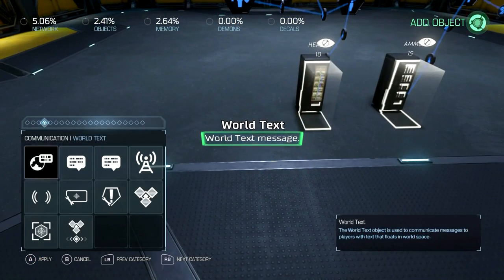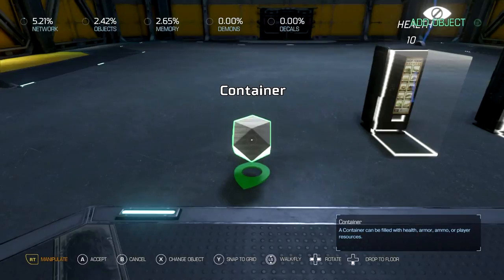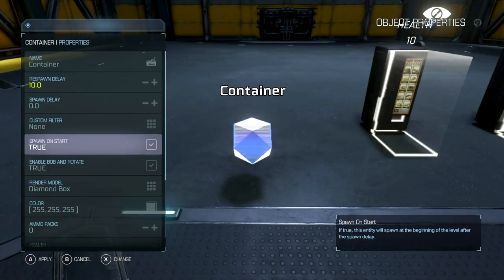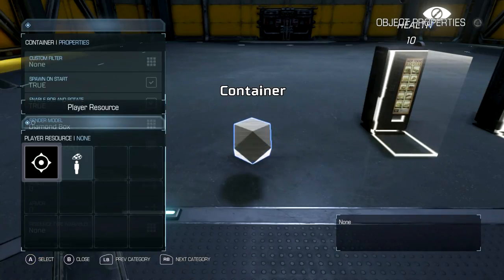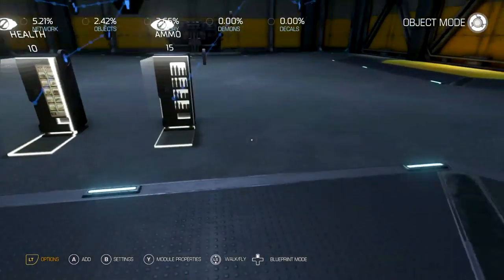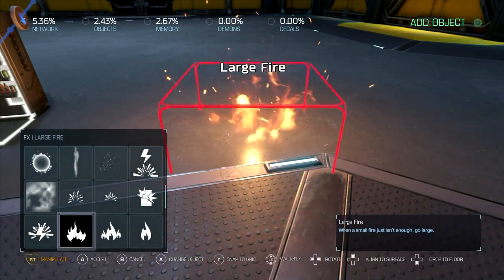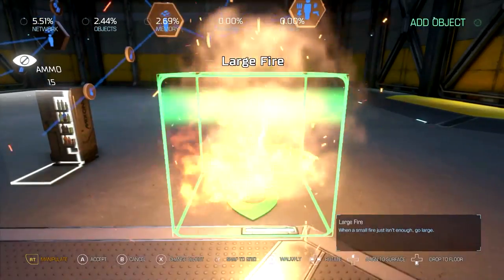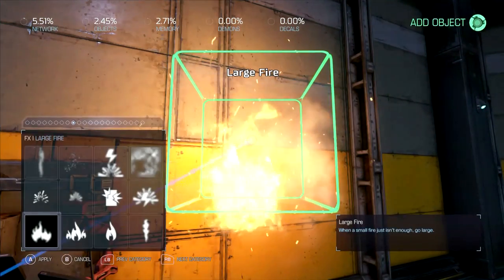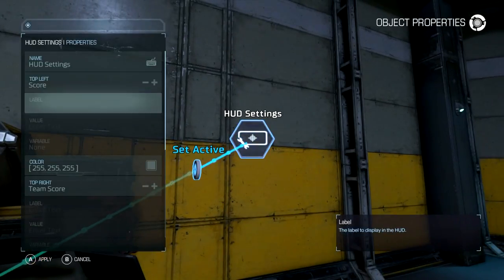Let's give ourselves a currency container with about a ten-second respawn delay. We'll make the resource start at about twenty-five. Then we'll add a little fire so we can damage ourselves a bit. And finally, give ourselves a heads-up display to show how much money we've got.